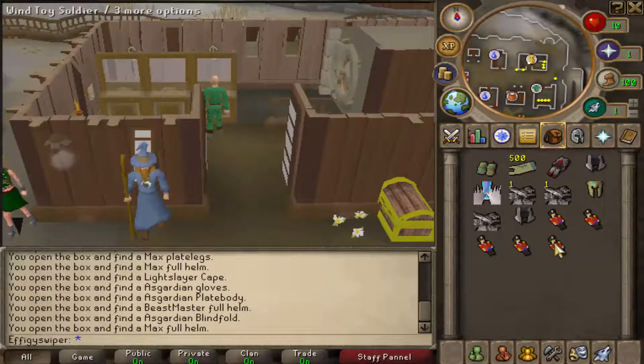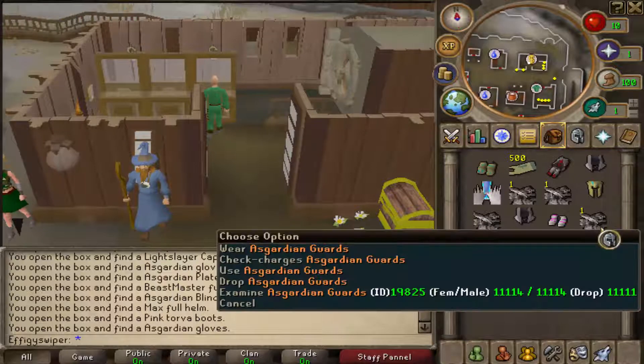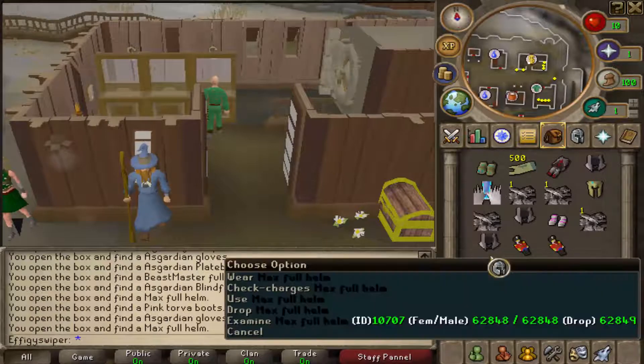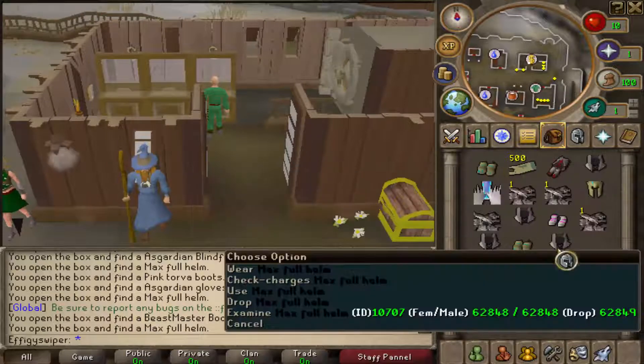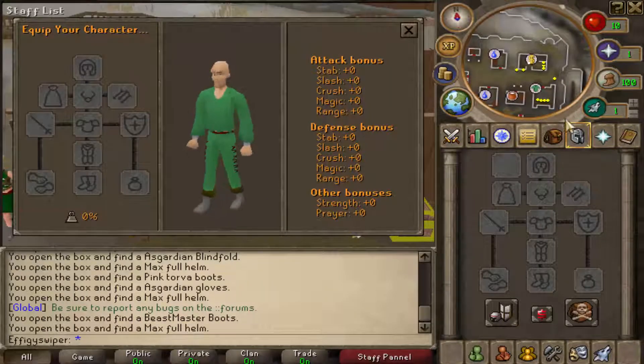Another Max full helm — that shit better be good, bro. I'm going to probably throw a fit. Pink Torva! Asgardian guards again. Another Max full helm. Beastmaster boots, which I think is what we got first. Another Max full helm. So let's check the stats on some of this shit.